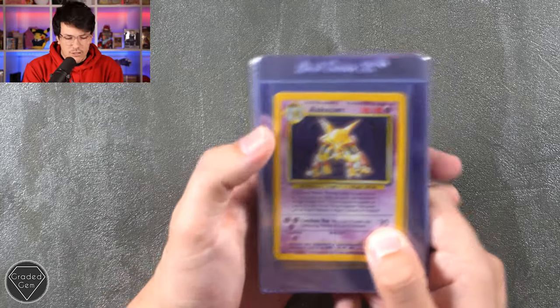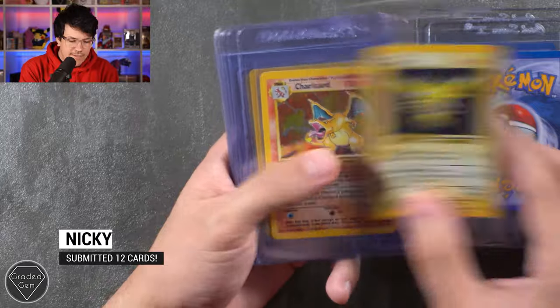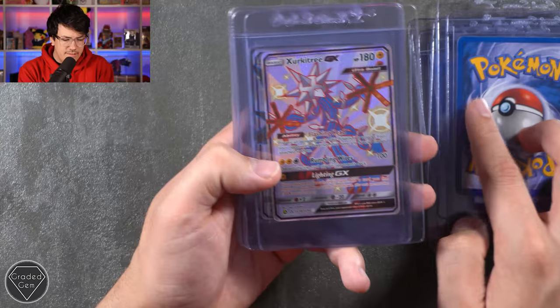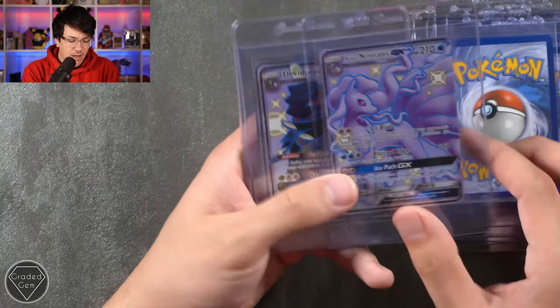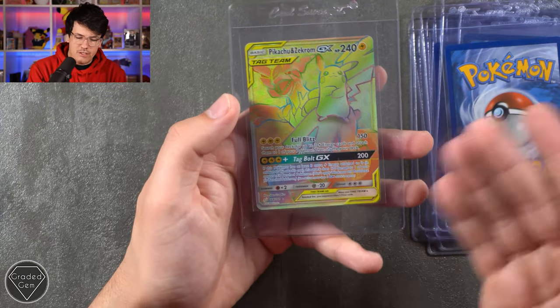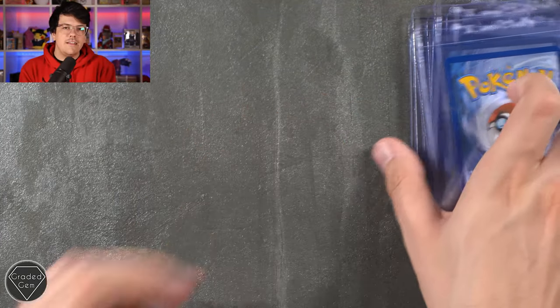Next up we have Nikki, who has sent in 12 cards: an Alakazam from Base, the Venusaur, Zapdos, the Charizard, Machamp First Edition, the Dark Charizard from Rocket, the Decidueye GX from Hidden Fates, Turtonator, Alolan Ninetales, Decidueye, Sylveon, and on the very end a Pikachu and Zekrom GX Hyper Rare from Team Up. Thank you very much, Nikki, for sending those in.